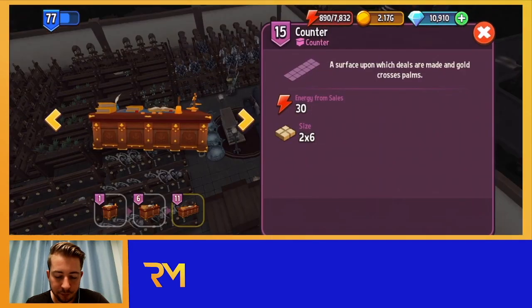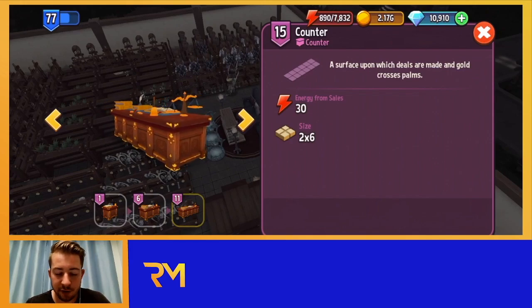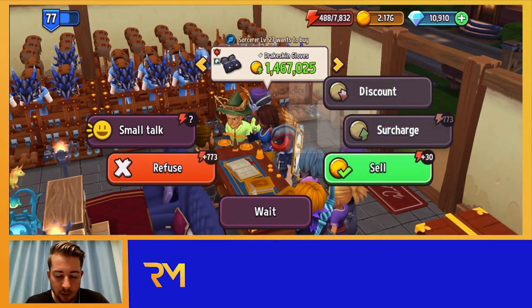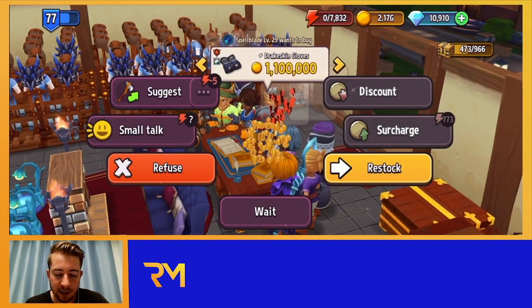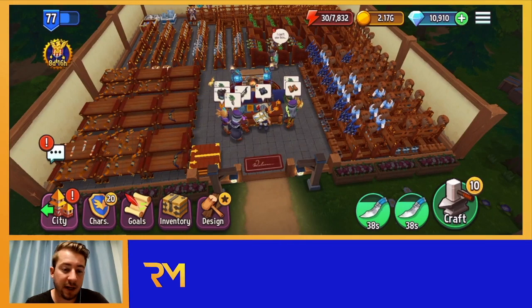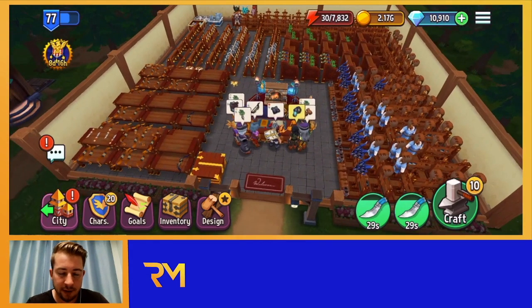Energy Bonus doubles the energy you get from each sale. If you have a max counter and normally get 30 energy per sale, during this event you get 60. If yours is 15 energy per sale, you'll get 30. It's not the best event but it gives a nice free boost of energy and makes it a little easier to get through things.